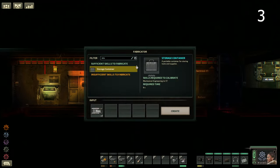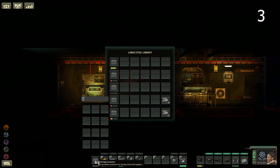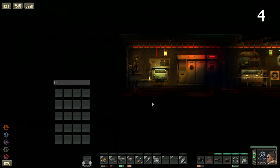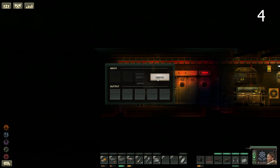Increase your submarine's capacity by using resource containers inside lockers, so you can organize and hold more resources. You can also deconstruct storage crates for steel — normally when you buy items from outposts they are delivered in crates, and these begin to clutter your submarine quickly, so deconstruct them to remove the mess and pick up a free steel bar in the process.